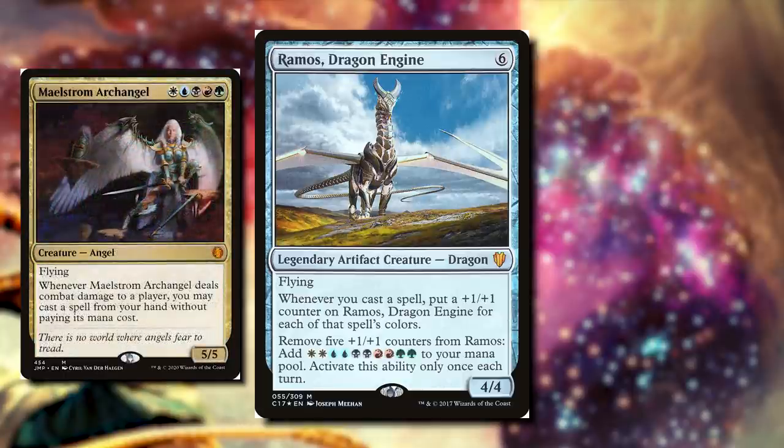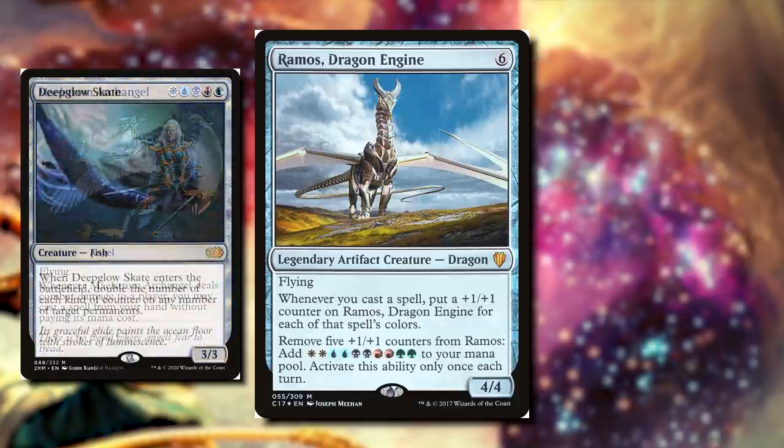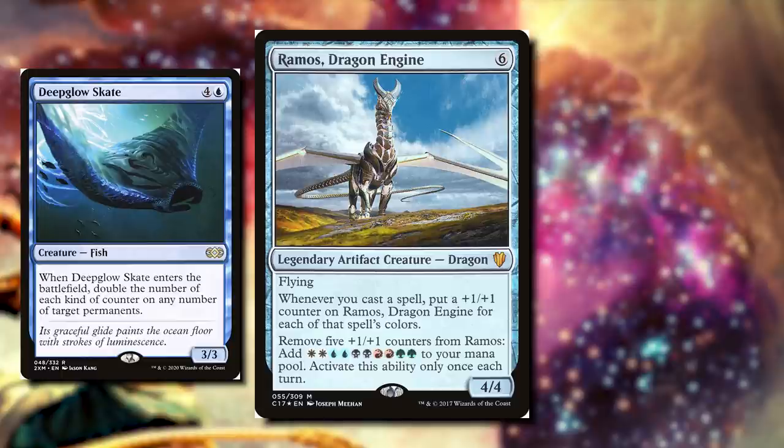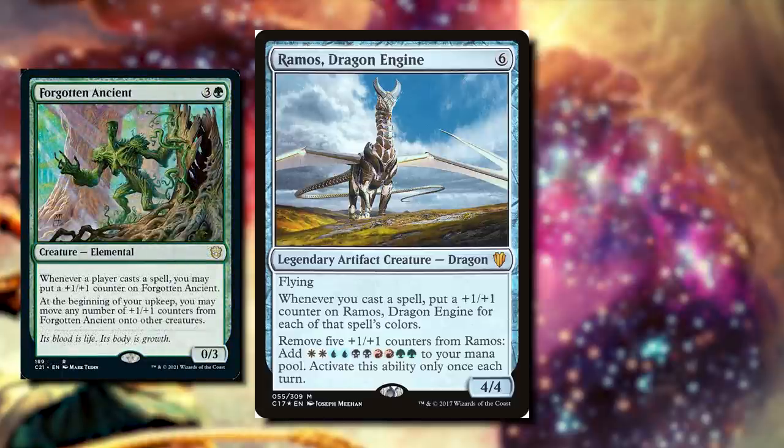We have Maelstrom Archangel: for white, blue, black, red, green, it's a 5/5 angel with flying. When it deals combat damage to a player, we can cast a spell from our hand without paying its mana cost. So again, we put five counters on Ramos, deal combat damage to a player, get to cast spells for free, and we get that ten mana for free — this is just a great one to have in it. Deepglow Skate is going to double our counters on any number of permanents. And again, Forgotten Ancient can move counters to our commander just by players casting their spells.